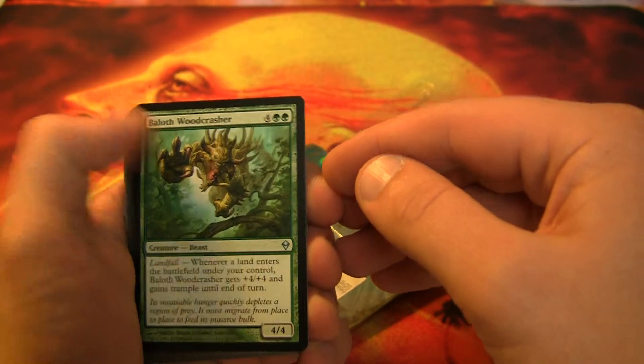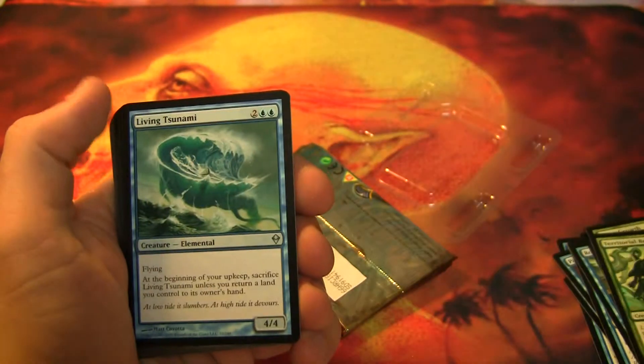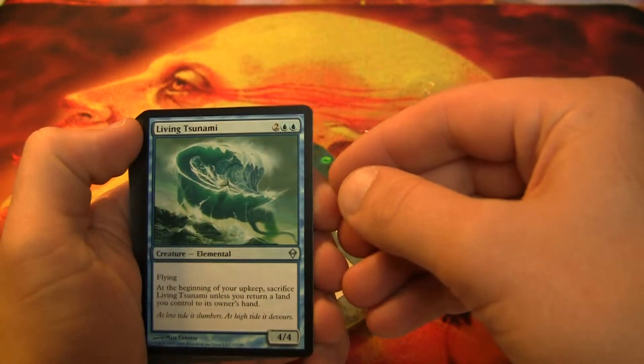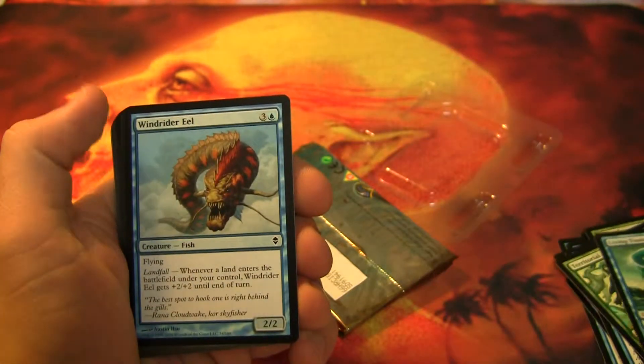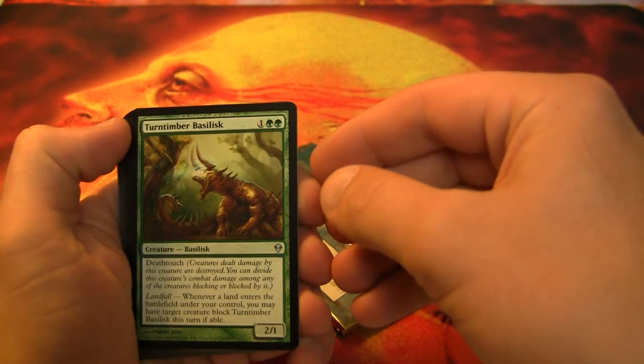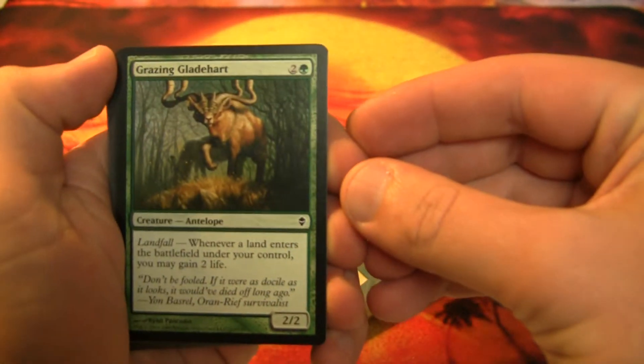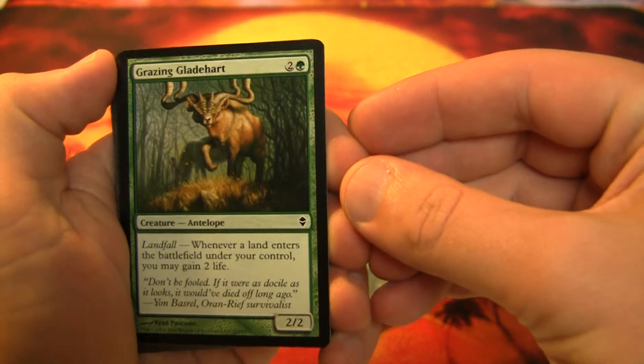Baloth Woodcrasher, Territorial Baloth, Living Tsunami, Windrider Eel — two of those. Turntimber Basilisk, 2/1 for 4 and 3. Grazing Gladeheart — looks like Voice of Resurgence's boyfriend there, doesn't it?